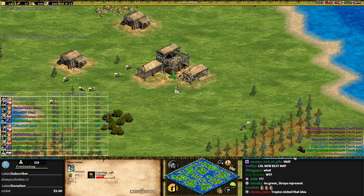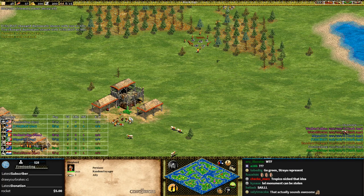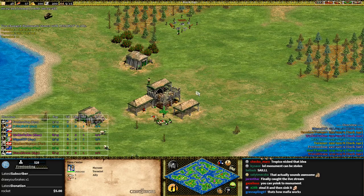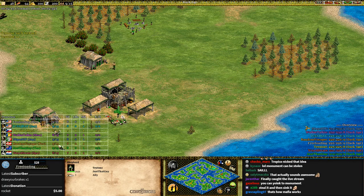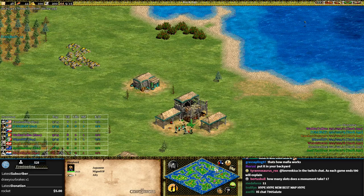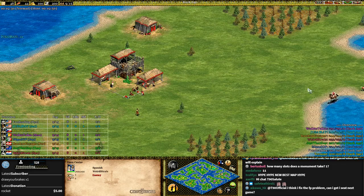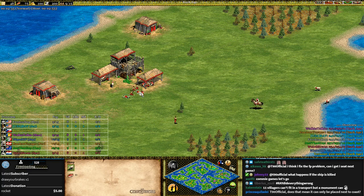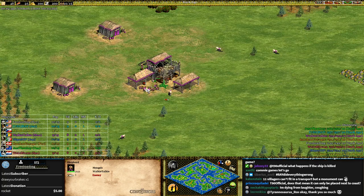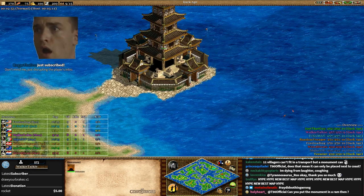Let me introduce the players. First we have Freeloading playing as the Byzantines in the gray and in the orange. We have Random Voyager playing as the Persians in yellow. We have Torment playing as the Mayans in green. We have Just That Guy playing as the Teutons in blue. We have Miguel OP as the Japanese in teal, Ray as the Aztecs in red, Weird Strats as the Spanish, and last but not least Walkie-Talkie playing as the Mongols. Eight players — the goal is to control the monument.